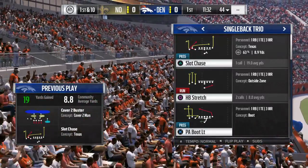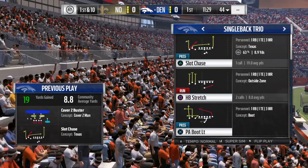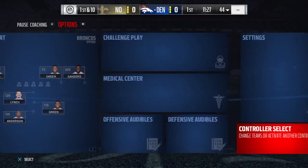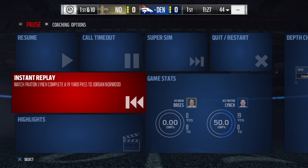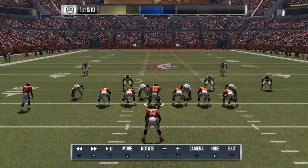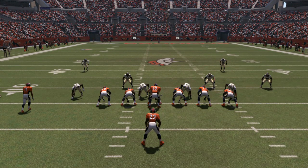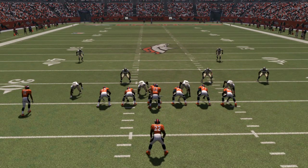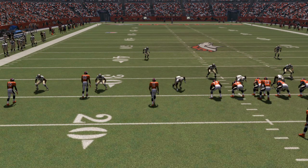As you can see, I had Slot Chase called here and the defense called Cover 2 Buster. This was actually a great call against that defense. Anytime in third down situations I always like to run some kind of concept route, unless I see something very specific — like if I see the safeties shade up a little bit closer, or if I think it's going to be a blitz like a Cover Zero blitz. That's when I'll hot route and not necessarily go to my concept route that I initially had called.